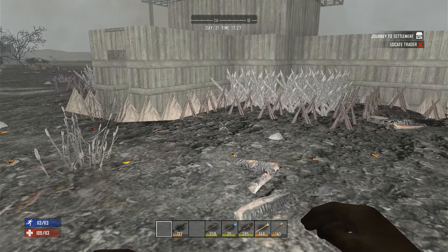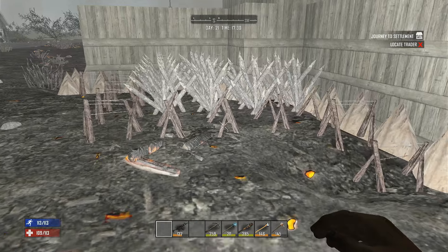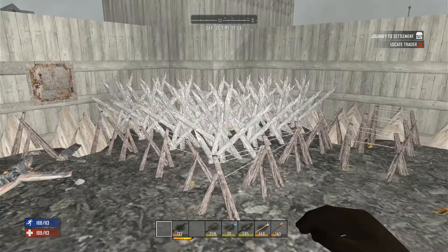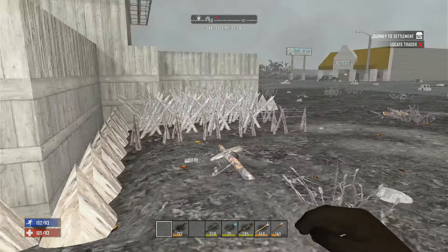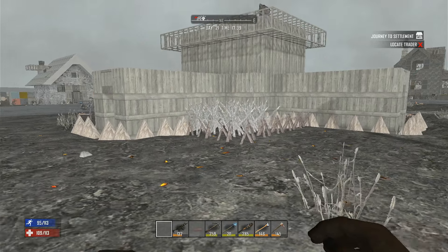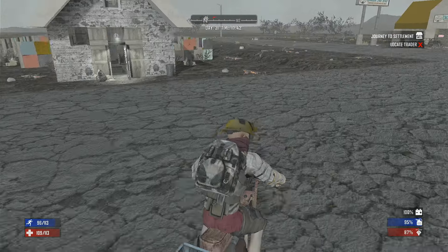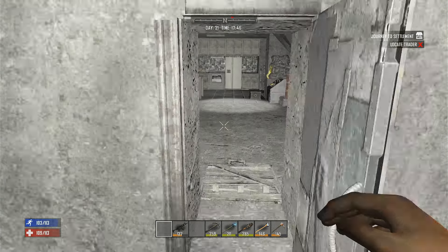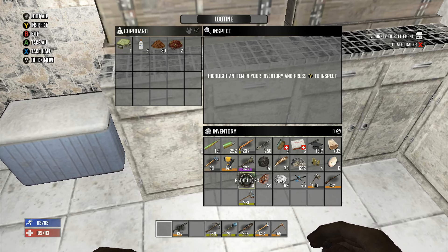I think we got the spikes done. I harvested some more wood off camera and put all these spikes down - the outside is lined with wood log spikes, the corners have spikes too, and I lined everything with barbed wire fence. That's how it looks right now, looking pretty good. I think we're gonna go get geared up for the horde now and just fight this thing. Start off in the center, do some melee.